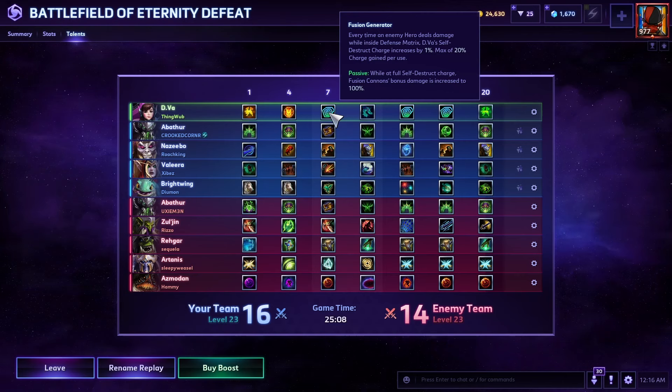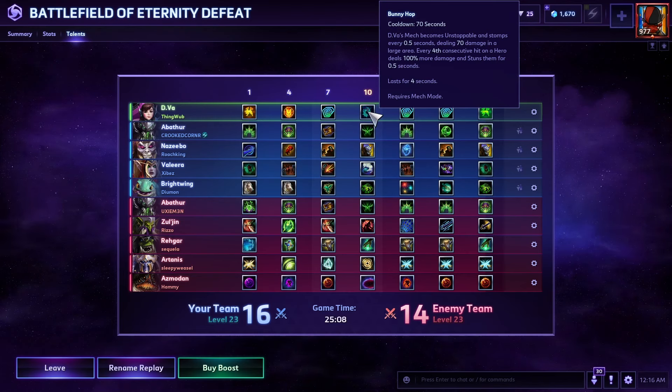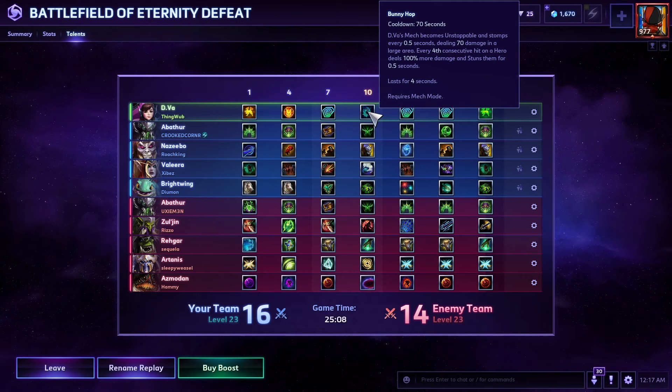Additionally, while at full self-destruct charge your auto-attacks deal bonus damage increased by 100% — I'm not gonna lie, I did not know that passive part of the talent existed, but there's that. Moving on, Bunny Hop — like I said, Micro Missiles is really quite underwhelming. Bunny Hop can help you lock down some enemies. It's not the most crazy-good ability in the game, but out of the two ults it's what I like in most scenarios. It can be useful with the Unstoppable — it allows you to cancel out things like a Mosh Pit or stick to heroes who are trying to get away.